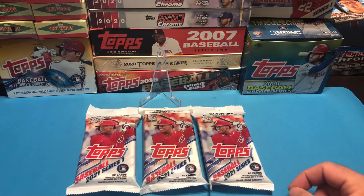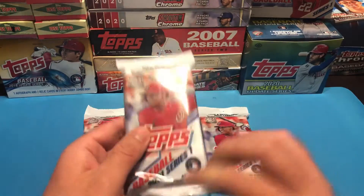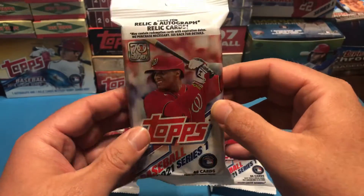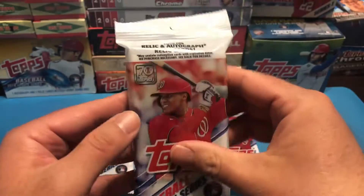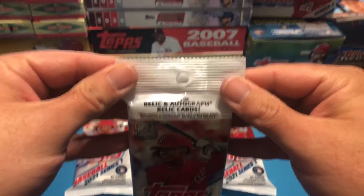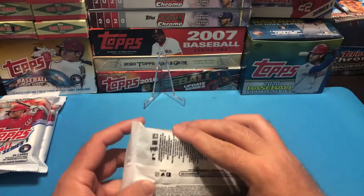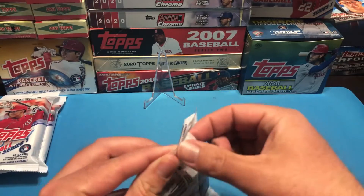Welcome back to the TRM Card Breaks channel. Today we've got three fat packs of 2021 Topps Series One. Fat packs have 40 cards and they're six dollars — we picked these up at Target. We're looking for relics and autographs, though not very likely out of these. Let's see what we can get.